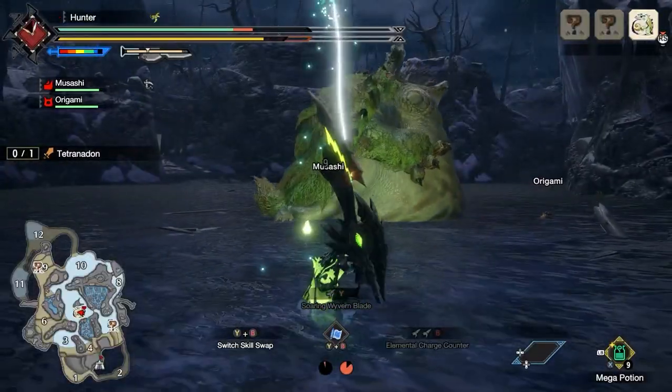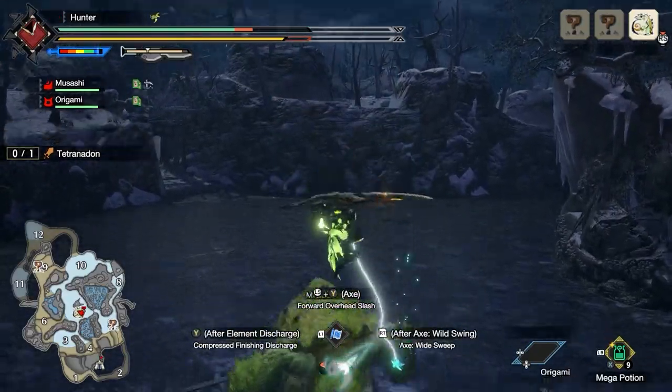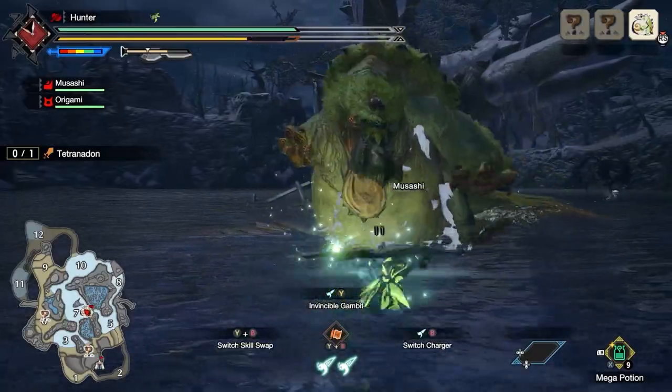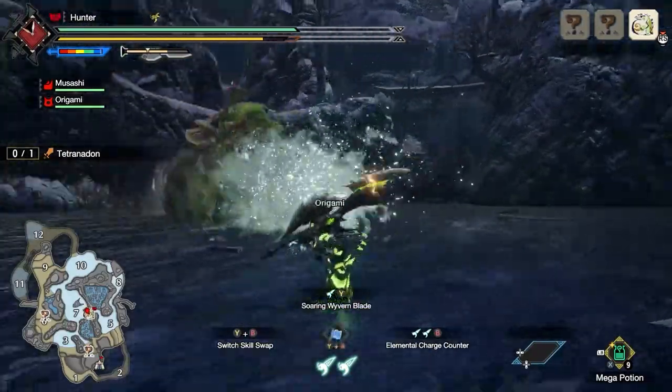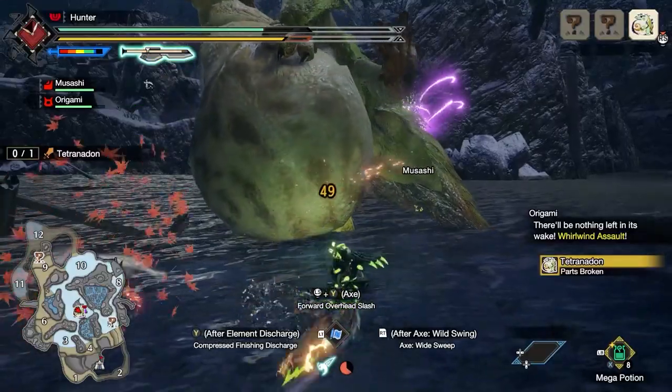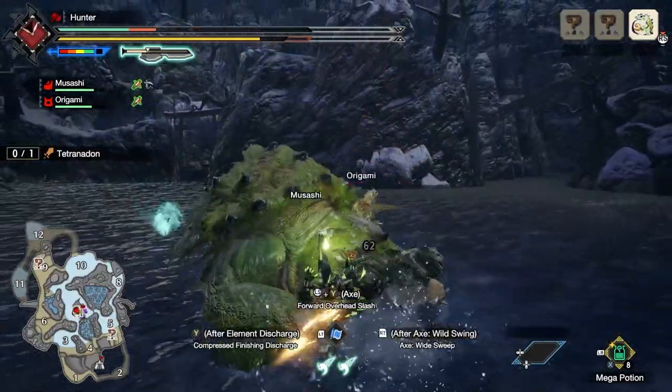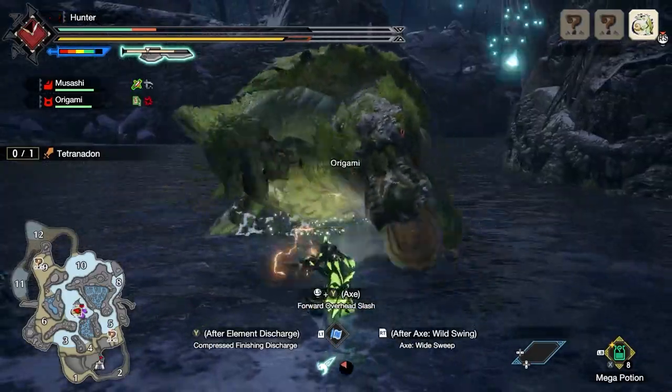Next up in the intermediate hunt, you'll face the imposing Tetranodon and its inflatable belly. Much larger than a Great Izuchi, this is a fantastic way to experience fighting a larger monster. Be warned though, Tetranodon doesn't take kindly to intruders and is ready to punish careless hunters with an array of powerful strikes, slams, and charges.